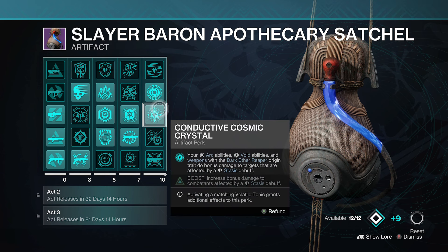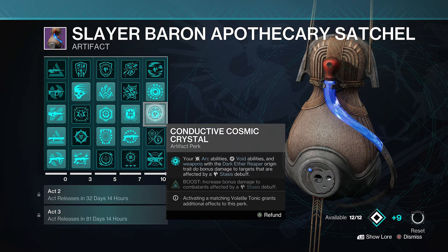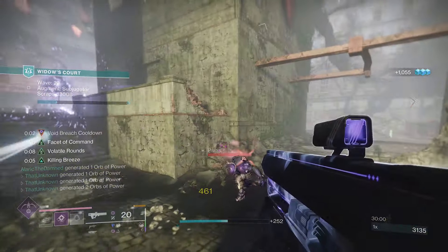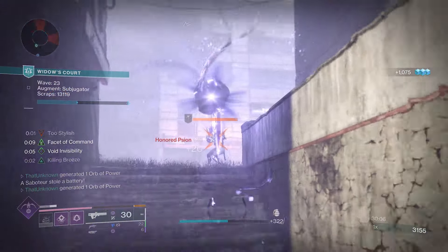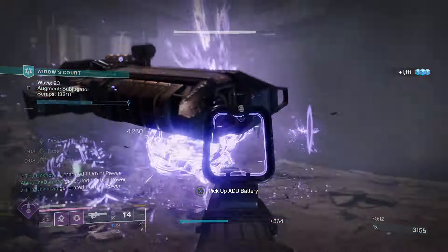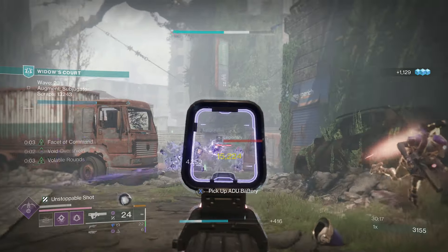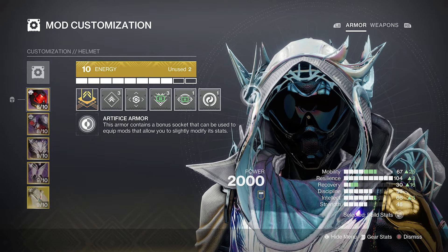The other key mod is Conductive Cosmic Crystal, which lets our void weapons and abilities do more damage against targets affected by a stasis debuff. For boss damage, we throw our Duskfield grenade to slow or freeze them, then pull out Edge Transit — a void weapon — and unload on them. Combined with constant weakening, we can do a lot of damage to bosses.